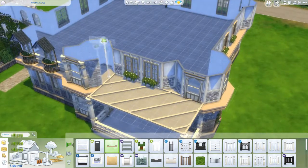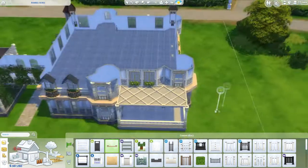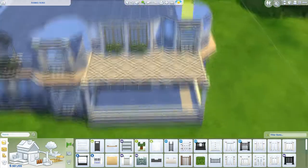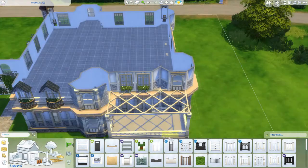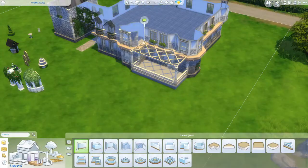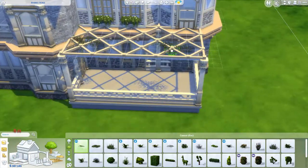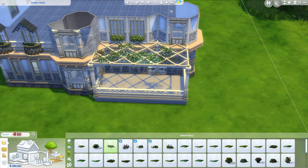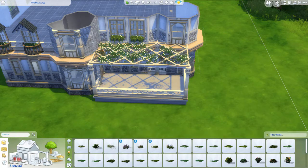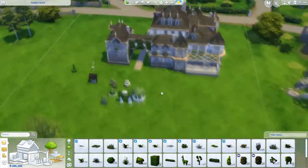Here I'm making a little gazebo-type structure attached to the house. I actually delete all the roof tiles and then put flowers on top — I think they're called gazebos, though those are usually not attached to the house. I just think it looks very dreamy, like a fairy tale kind of thing. Those are just the doll daisies that I put on top because they're the only flowers that look cute and sparse.